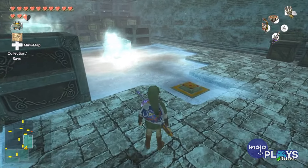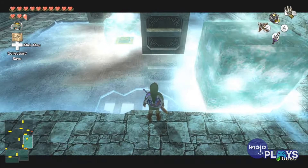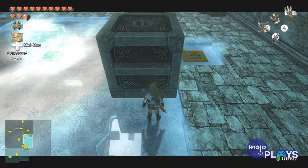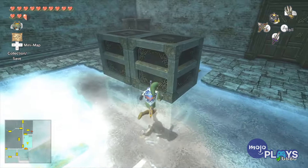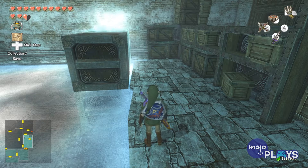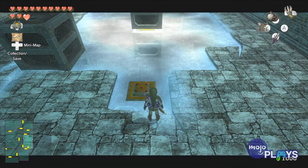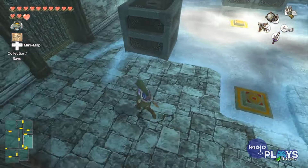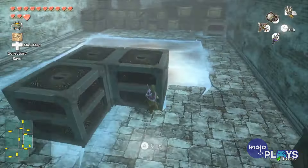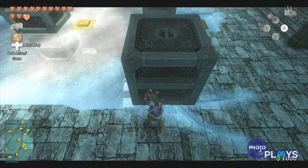If there's anything Zelda loves more than a block puzzle, it's a block puzzle on ice. The series has used the frozen, more difficult variant in a variety of games, but the one found in Twilight Princess' Snow Peak Ruins always gives us pause. It's actually two puzzles in one. Getting a block on the first button is easy, but after earning the ball and chain — and therefore the ability to defreeze the third block — that's when things get tough. The second button is in the center of the icy floor, so you have to properly slide each block around until you can reach it. Of course, that's easier said than done with no traction.